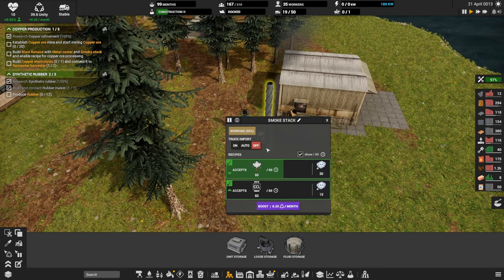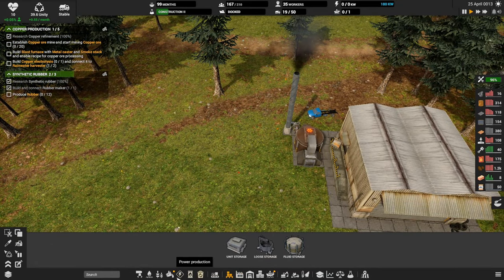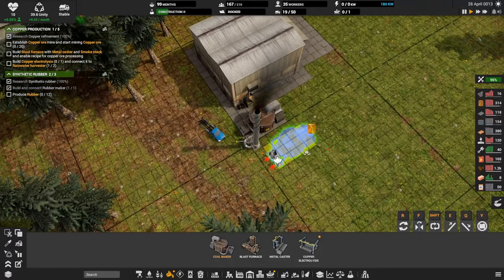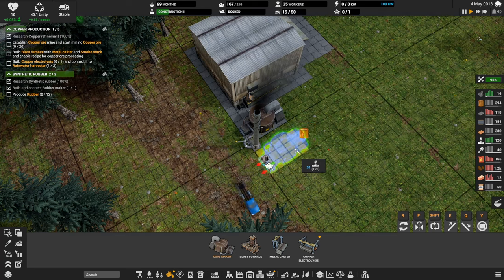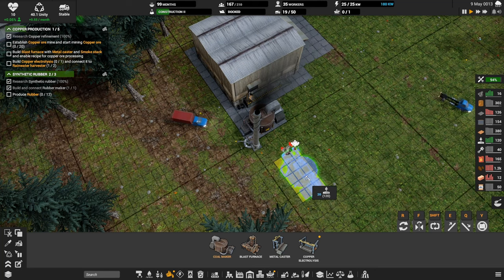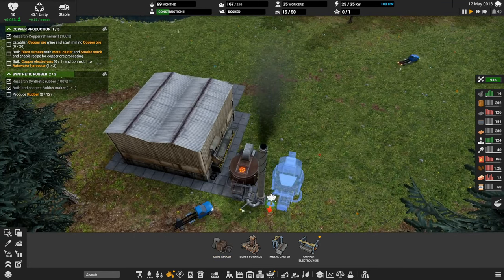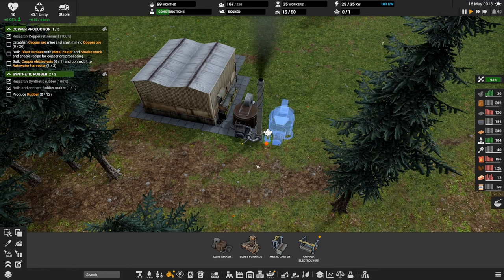This guy kicks out 24 exhaust and this one can take 60. Let's stray from the tutorial and move things forward a little faster. I'm going to plop down another coal maker. I can flip it — that'll help with the exhaust. I want the exhaust together. That way if we do put dry storage here for the wood, we can just do a regular storage unit, but we're still waiting on conveyors.